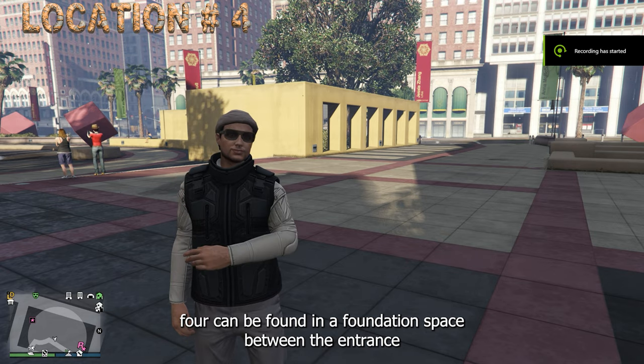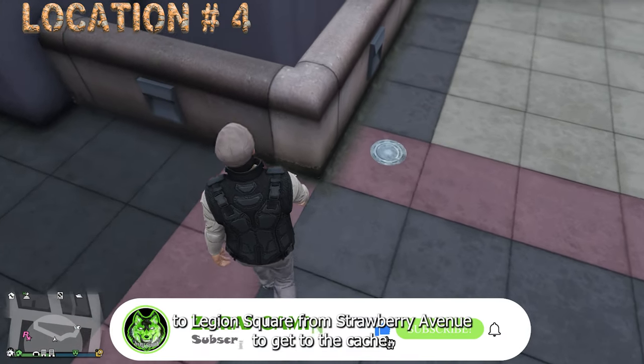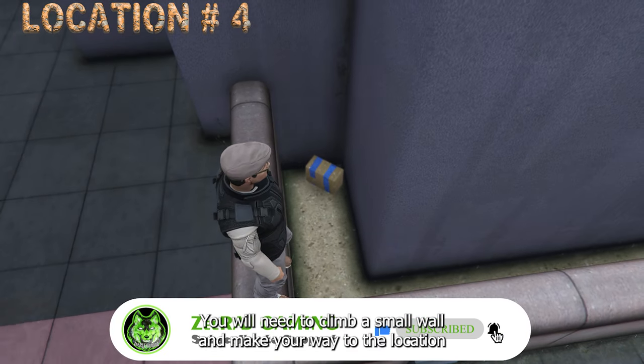Location 4 can be found in a foundation space between the entrance to Legion Square from Strawberry Avenue. To get to the cache, you will need to climb a small wall and make your way to the location.